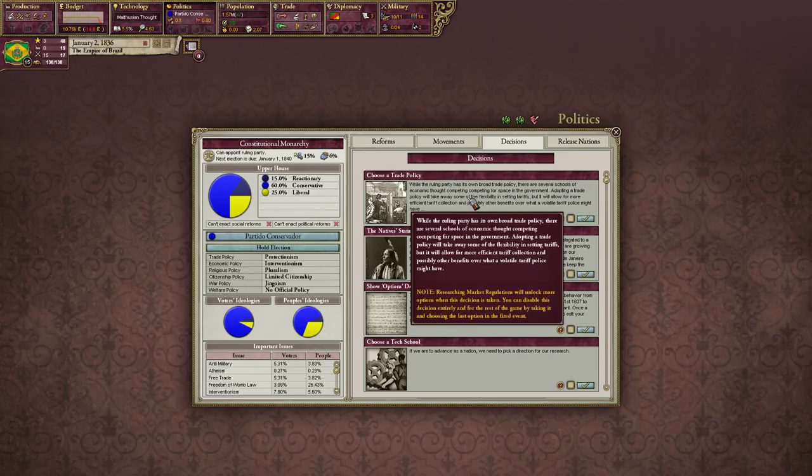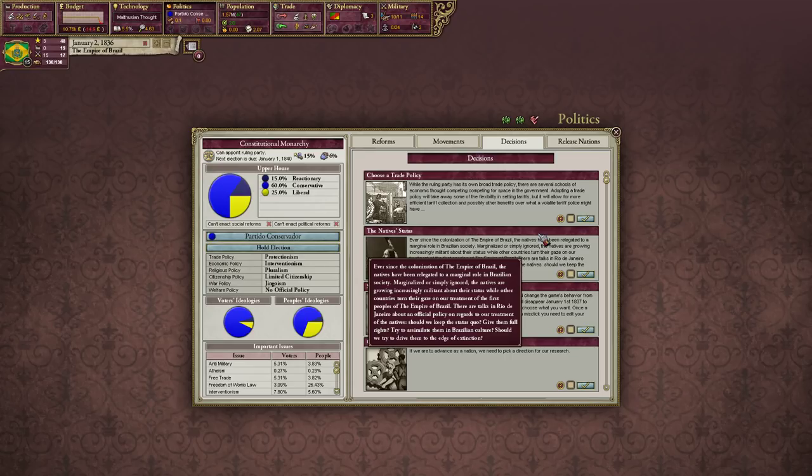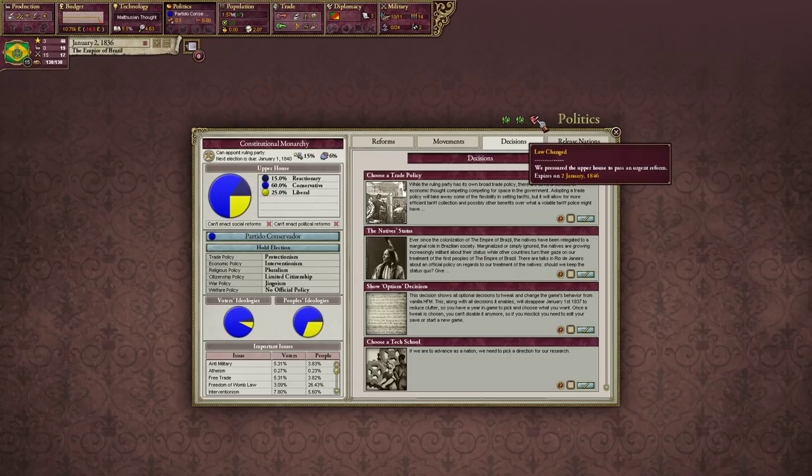We have a bunch of other decisions but they're all locked right now — maybe when we're at peace we'll have some other stuff to deal with. In the Politics tab you can look at national modifiers. Right now we have three: a law changed modifier, a baby boom until 1842 due to improvements in life conditions, and a New World modifier until 1866 giving us population growth plus 0.10% — which is enormous — and immigrant attraction plus 50%.